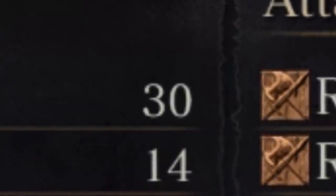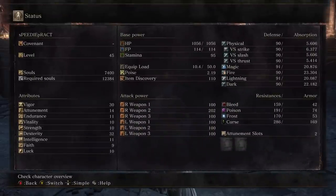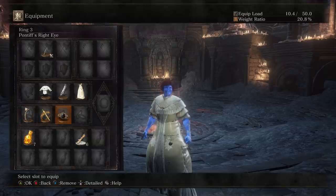Other than that, just level vigor to like 30 or 40 — that's fine. I level dex because I like triggering people, and fill your rings and armor over with just a bunch of stuff really.